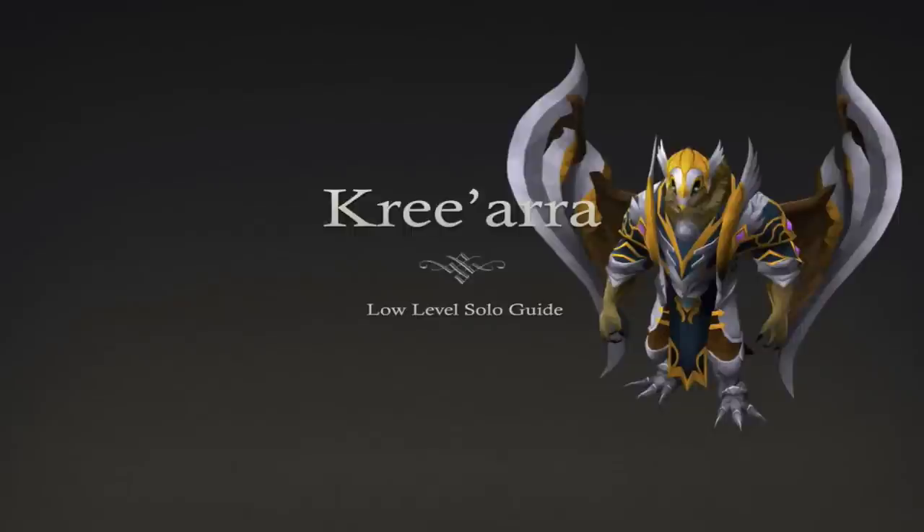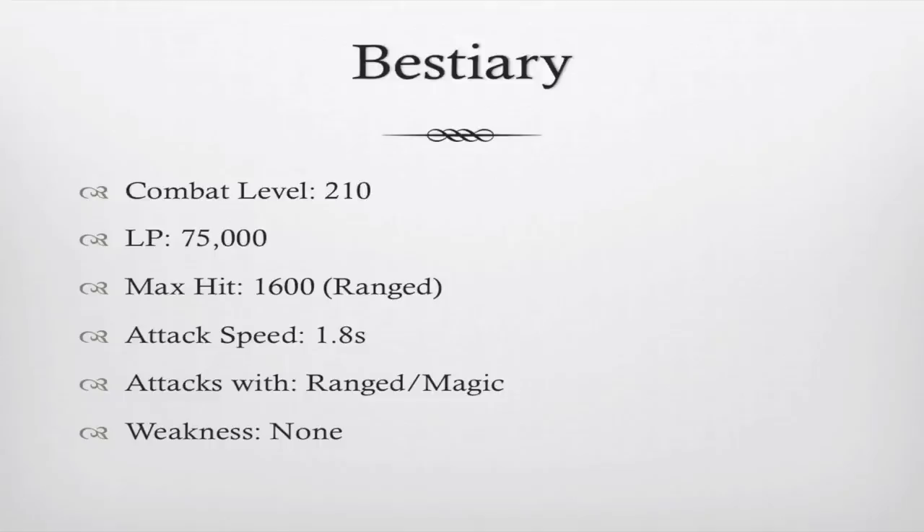To start off, here is some helpful information about the Arma boss. Combat level 210, the Arma boss has 75,000 life points, a max hit of 1,600 with ranged, an attack speed or attack interval of 1.8 seconds. It attacks with ranged and magic, and has no weakness.